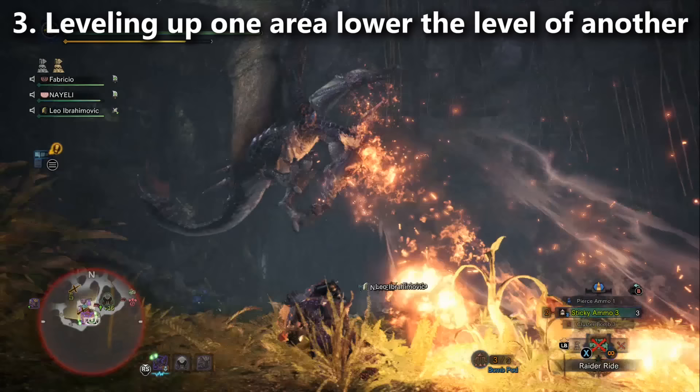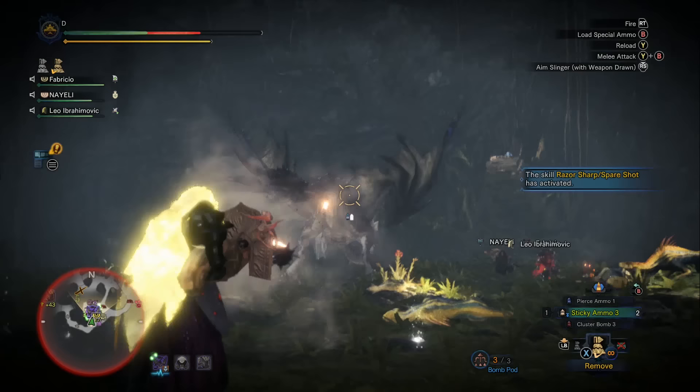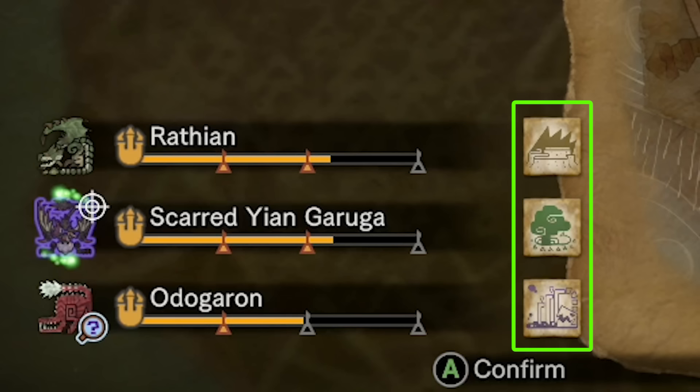You level up by doing a variety of actions. This is a part that kind of confused me when I got started, so I want to make sure I explain it better than the game did. Each of the monsters you see when you travel to the Guiding Lands — there'll be a few monsters there. If you open your map, you'll see they belong to a particular region, like the Ancient Forest. You can go fight that monster and kill it, break its parts, gather its tracks — all those things are going to raise the level of that region.